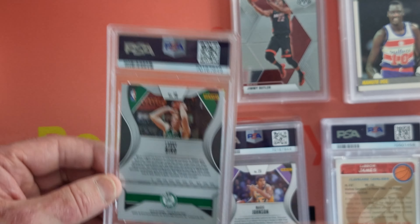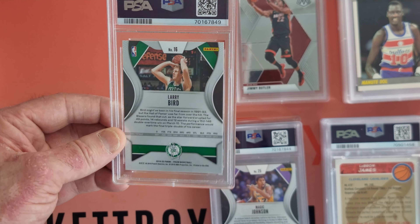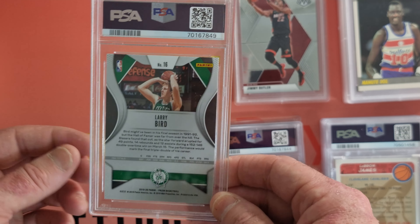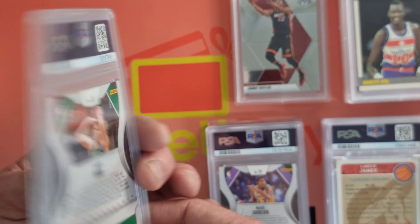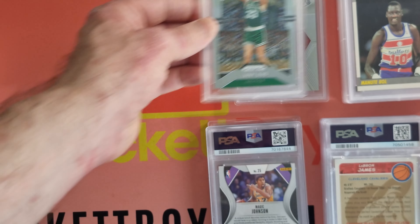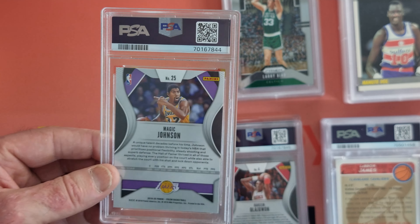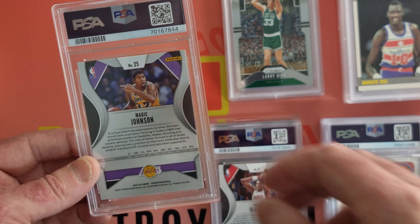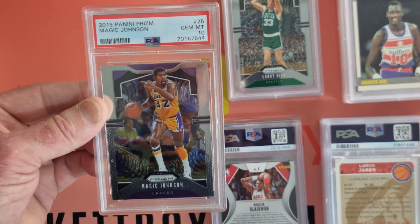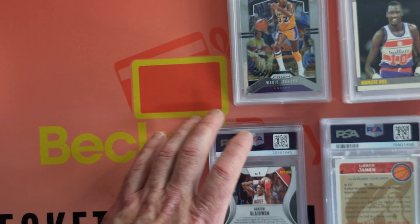Oh, look at this — you get a friend for life when you're a Larry Bird fan. We get a bit of LB — I think this is the same prism set as the Kobe, the 2019. And we got a Mint 9. Nice. Oh look at this — he's got a bit of taste here, going straight into the Magic Johnson prism of the same year. Gem Mint 10 — first one of the book. Very good.